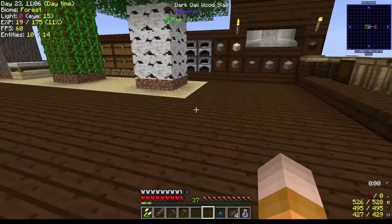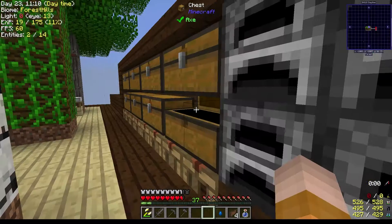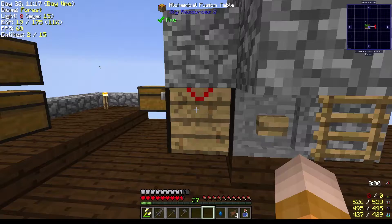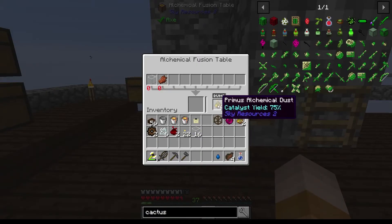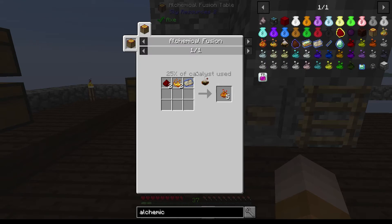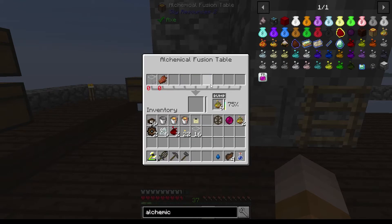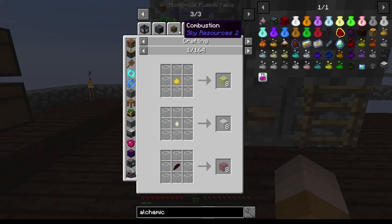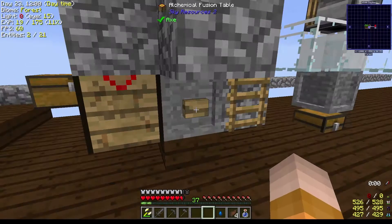The way it works — this alchemical fusion table has a very starting setup with powder or dust here. The yield is 75%. If we take a look at chemical dust, we're using this one here, but this better one needs rotten flesh, blaze powders, and the alchemical iron ingot — so we're not there yet. If I throw a piece of glass, the first 25% are not going to give me anything; only after that threshold do you get the crystal shards.